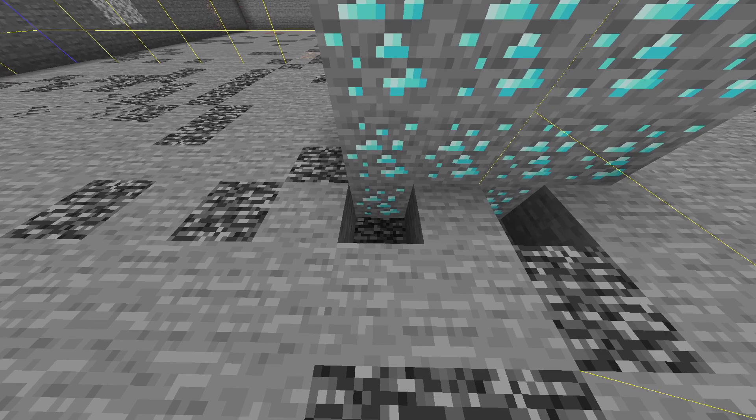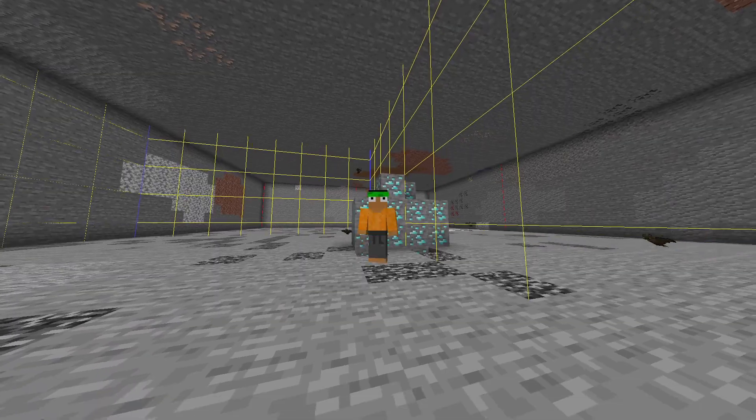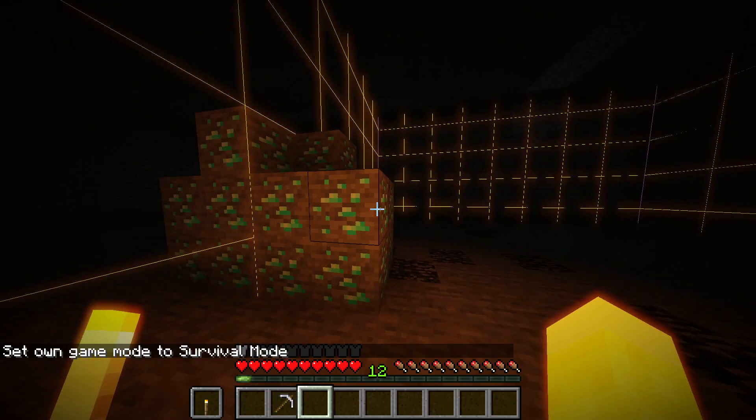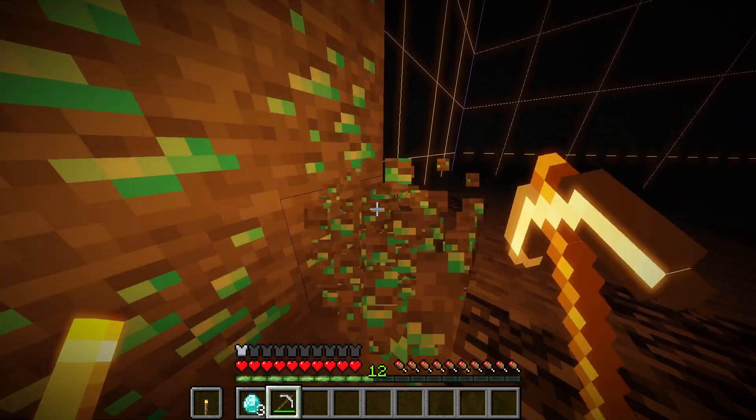So, in theory, if you have two diamond veins and they're both sitting on the edge of their chunk, and they both meet together, they will combine. Say, by random chance, those two veins that are connected together are both 10 diamond ore. You now have, effectively, a vein of 20 diamonds. The only difference between this vein and a standard vein is that this vein is at a chunk border, and it also has way more diamonds.